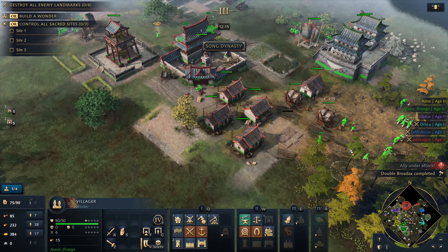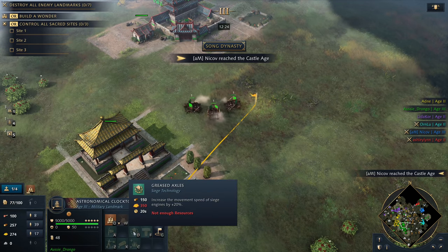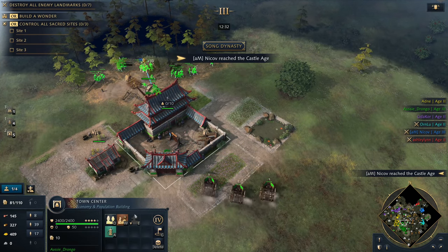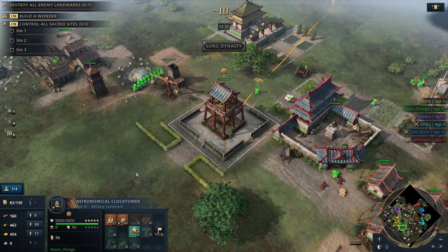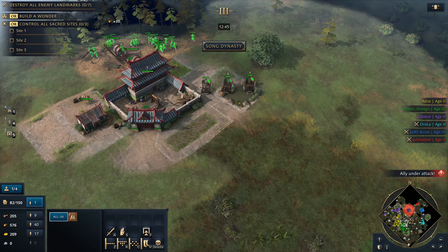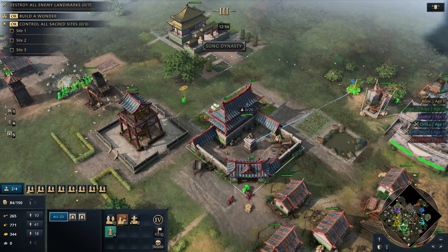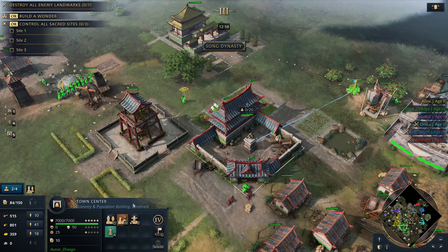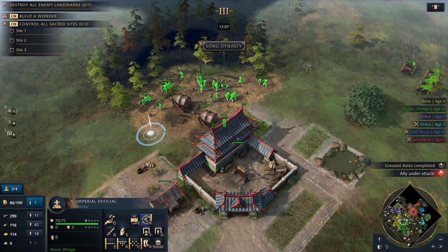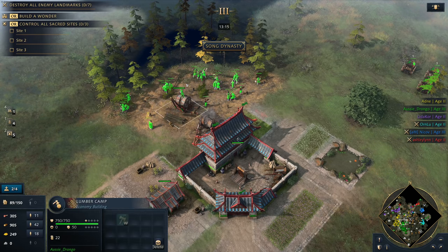I think we'll just make some springalds initially. We need some houses. We've got greased axles — it only takes 20 seconds to research this. Let's get that in. Because we've got so many villagers out here, I'm going to get an Imperial Official and she's going to buff this lumber camp up right here. Let's get greased axles. Lidicore is actually doing a pretty decent job right there — it looks like he's 2v1-ing. Always a little bit tough when you're stuck in a 2v1.